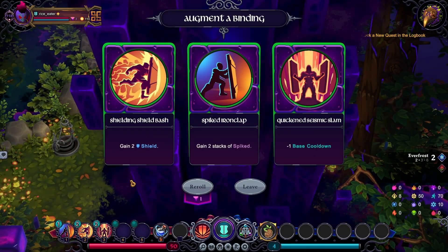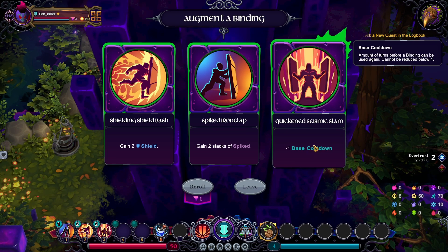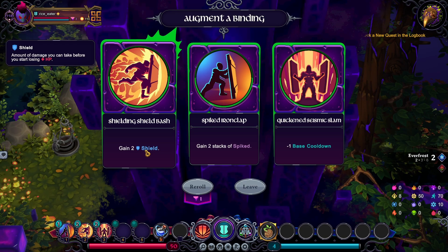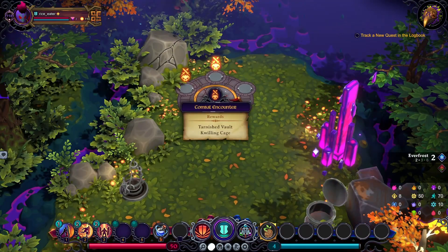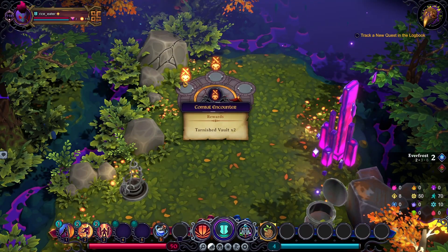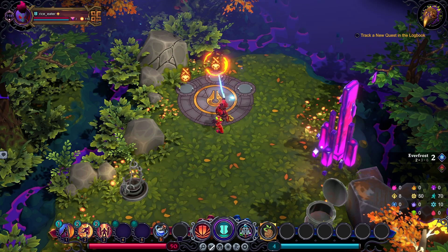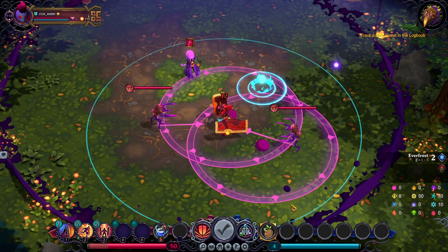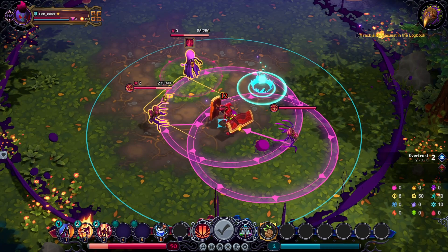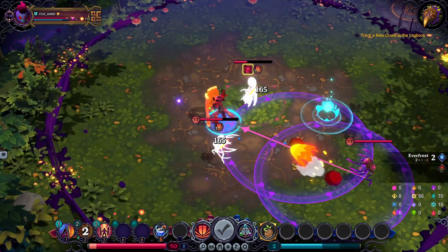And then I'll grab Ancient Wisdom later. Seismic Slam gives me the whole thing with Crush, but I need a way to not die like I did in my previous run, so let's go Shielding Shield Bash. I'm gonna go with Quilling Cage. Hoo boy. Peeler needs to die first, obviously, but I don't know if I can kill him — let's give it a shot.